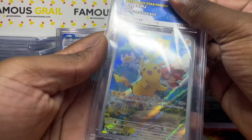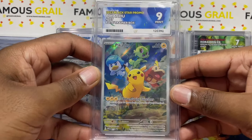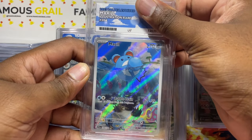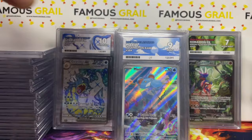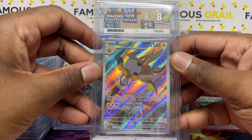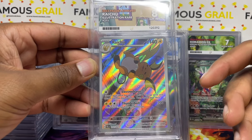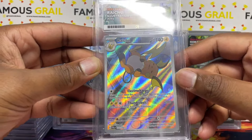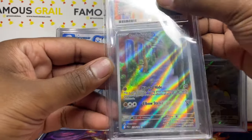Into Paldea Evolved now. Starting off with the Pikachu promo — obviously we have the awesome Japanese version of this too, but mint nine — we'll take it. Meowth — one of my childhood favorites — mint nine again with the ACE label, these look so sick. The Raichu gets an eight. The artwork really helps though — you've got Lieutenant Surge there, because obviously in the games Surge uses Raichu, and in the bedroom card there's a cool little feature putting Lieutenant Surge in. Really sick easter egg!